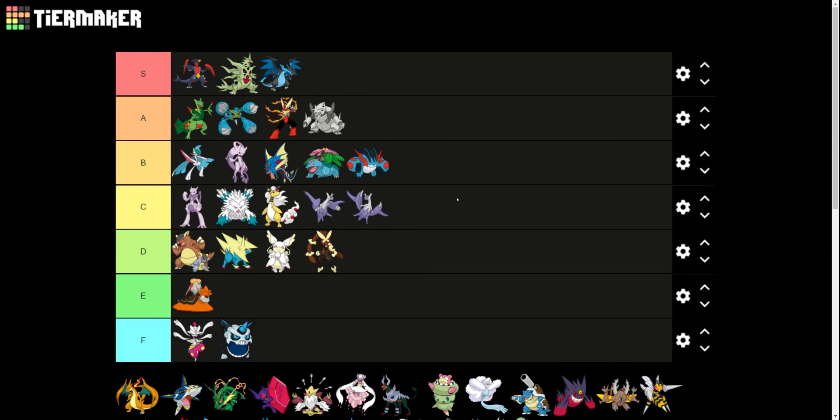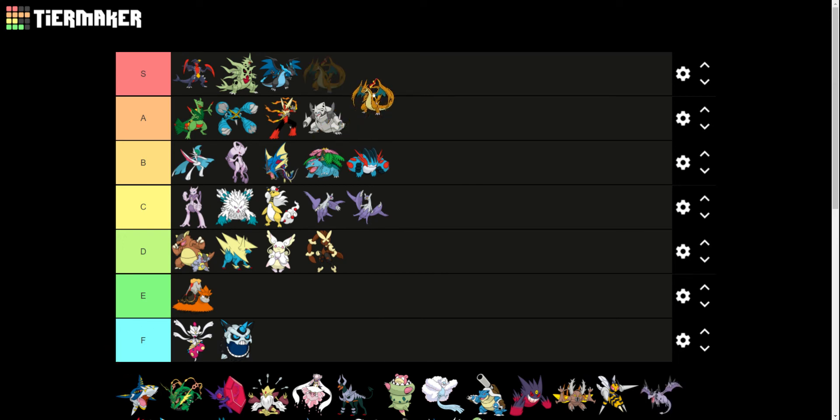People that know Megas probably knew this was coming. Mega Charizard X with the black and blue looks so freaking cool. And Mega Charizard Y here in A tier also looks very cool. If they had just made one Mega Charizard, I wish they would have made Mega Charizard Y — I like the design better. But I like the color scheme of Mega Charizard X more. A combination of those two would have been the best ever.